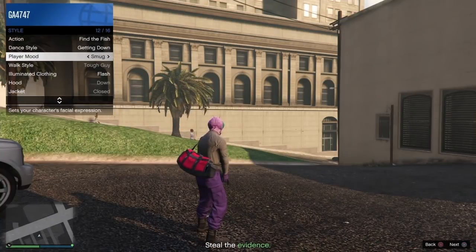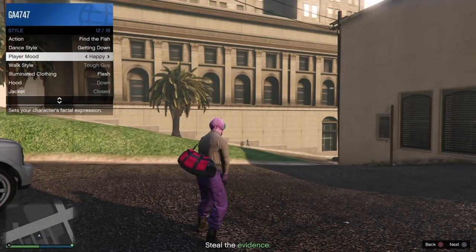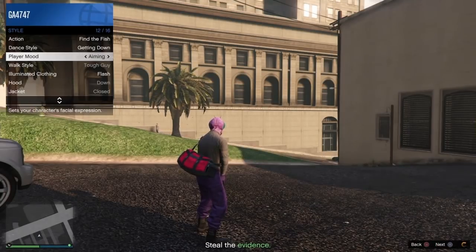Stay on Illuminate Clothing for about five to ten seconds — the longer the better. Once you've done that, head over to Player Mood. Scroll through the player moods by holding your D-pad right or left stick to the right, and just keep going through them. You have to do this for about 45 seconds to a minute — if you do it for too short a time, the glitch will not work. This seems to mess up something in the GTA system that allows you to keep the pants and spawn back online with the joggers.